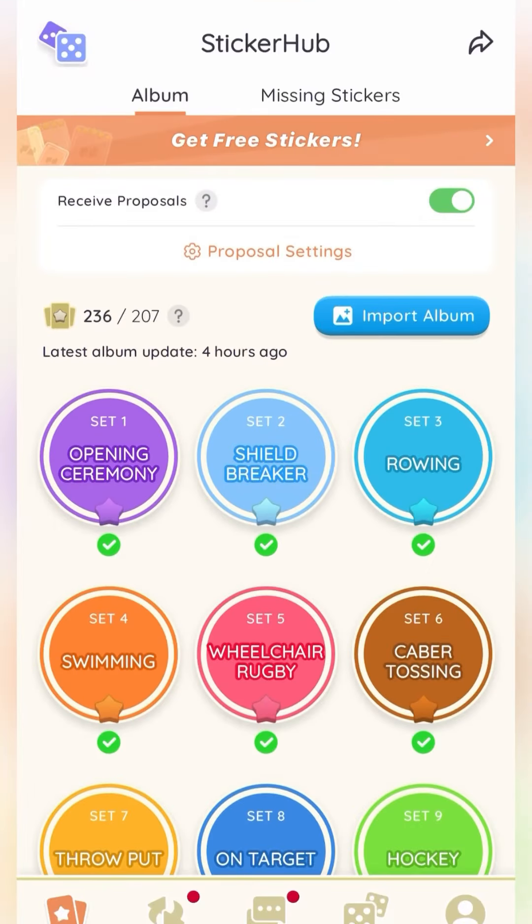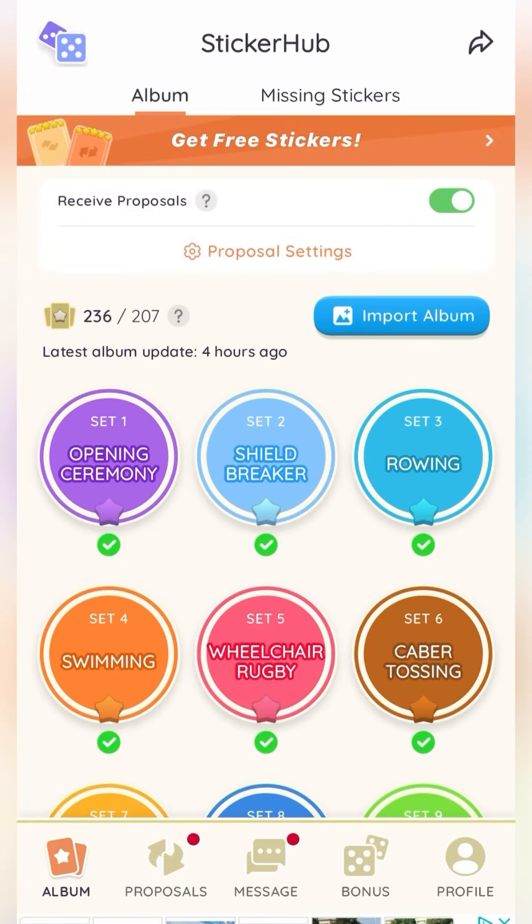Sticker Hub is a free app dedicated to Monopoly Go players. It offers features like sticker exchanges, daily free dice links, updates on new game activities, and a whole bunch of stuff. I had quite a few people commenting in my videos saying they love the Sticker Hub app, so I gave it a shot and I kind of love it too. Let's go through some of the stuff here.